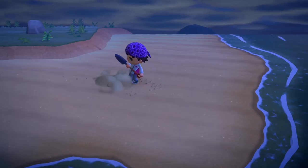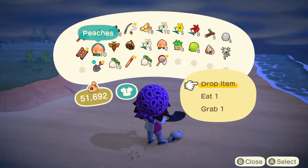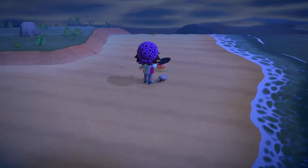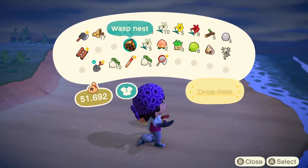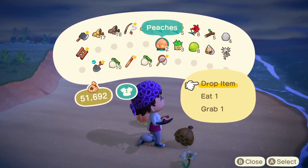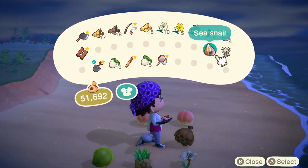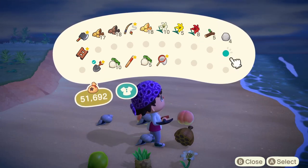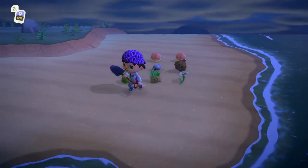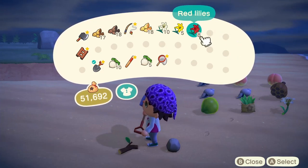Now once you've gotten rid of everything, you can drop all your items. This is where it's weird — you're supposed to be able to drop all your items and then you should have the option. So we're gonna see if this works. As long as you drop all your items on the beach, this should convert it into a tarantula island. You also have to clean off every bug.